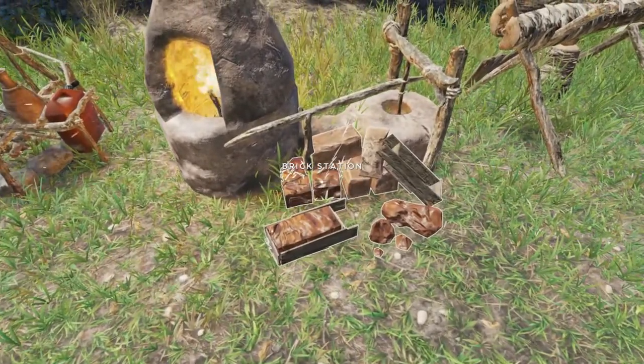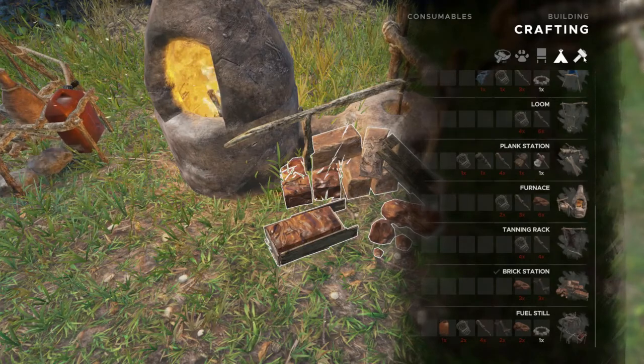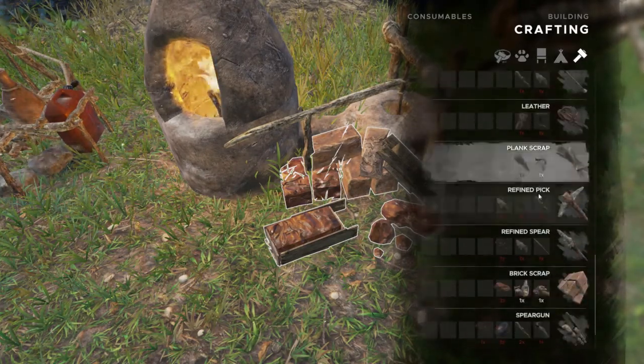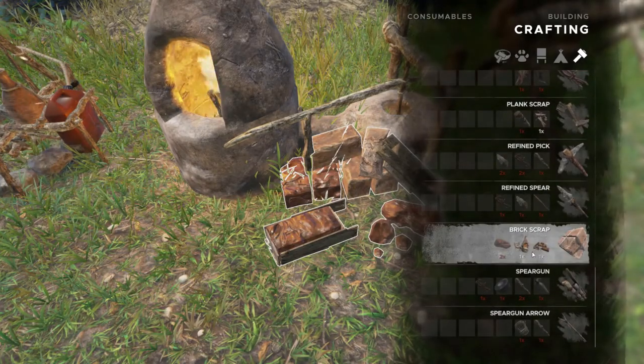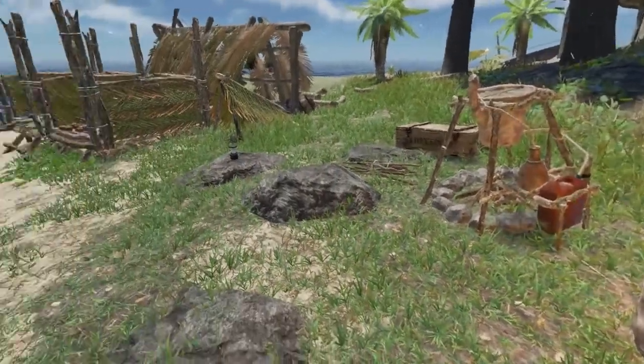The main — really the only — thing the brick station is used for is found under the tools menu, though it's a resource, not a tool. You need both a brick station and a furnace, and if they're not close enough together, they won't both activate and you won't be able to craft any brick scraps.